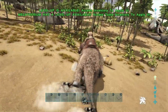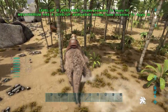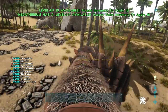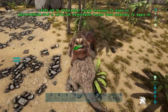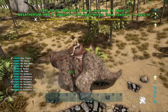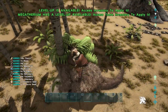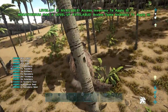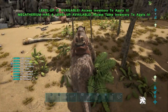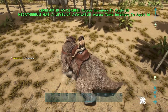Before we go into the builds, we'll quickly cover their abilities. Megatheriums have the ability to harvest wood, thatch, fiber, berries, and hide, as well as meat from any dino corpses. They can also gather while running — you can see we managed to get meat and hide from that trike. They can also do a little head bump attack that does more damage than their swipe attack; however, they have to stop moving for that attack, though it hits in a wider radius.